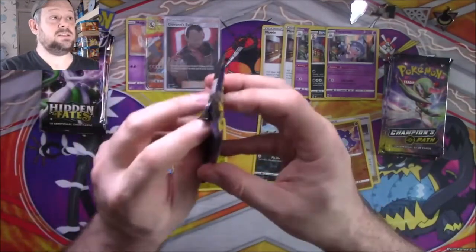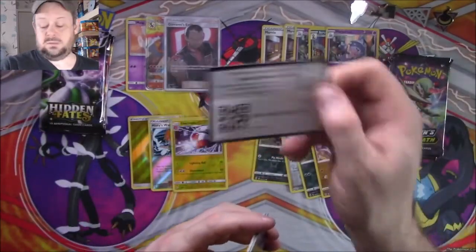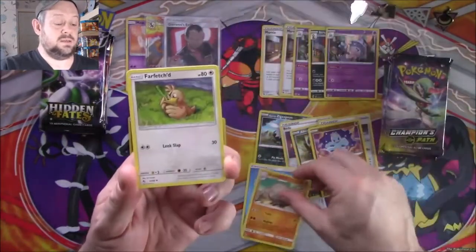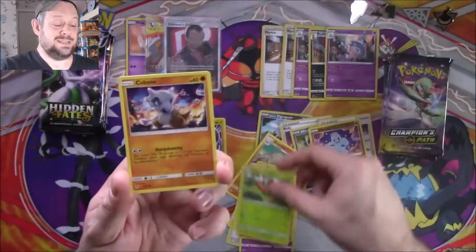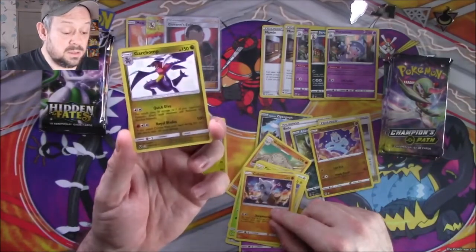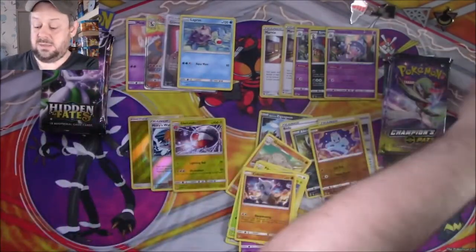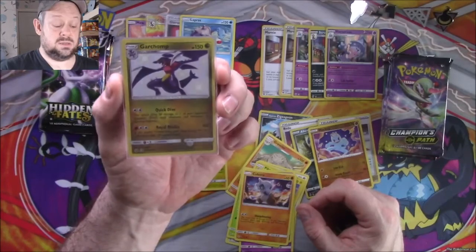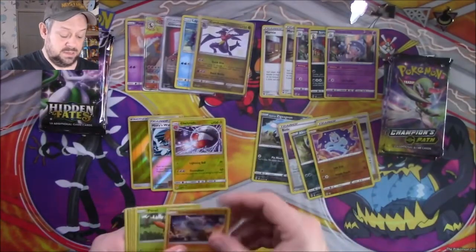Let's go back to Hidden Fates to see if it can extend its lead. We start with a Water Energy, a Graveler, a Farfetch'd, Misty's City Gym, a Pikachu, an Ekans, a Koffing, a Paras, a Cubone, a shiny Garchomp — which is very nice — and a non-holo Lapras. So a shiny Garchomp gets its own sleeve. This goes further into the lead.